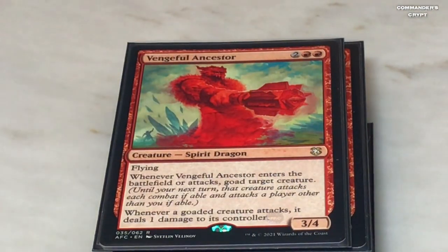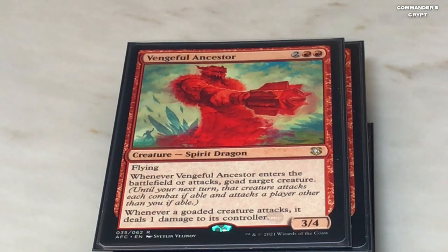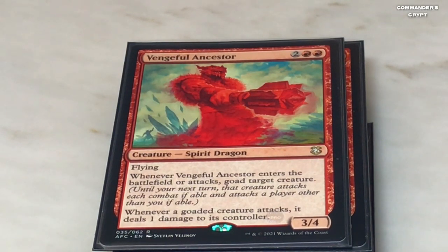Vengeful Ancestor has a very good trigger with Isshin. Two black, two colorless, flying — whenever Vengeful Ancestor enters the battlefield or attacks, goad target creature. Whenever a goaded creature attacks, it deals one damage to its controller. With Isshin you're going to be able to goad two creatures — the two biggest — and they'll be attacking your opponents instead of you. When those creatures attack, you'll be doing two damage to their controller.